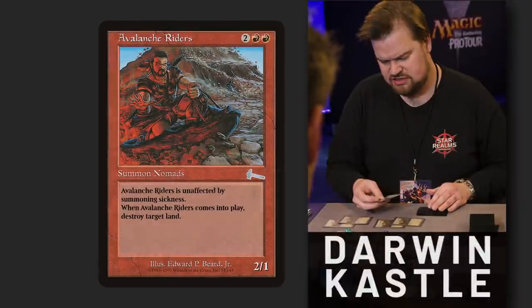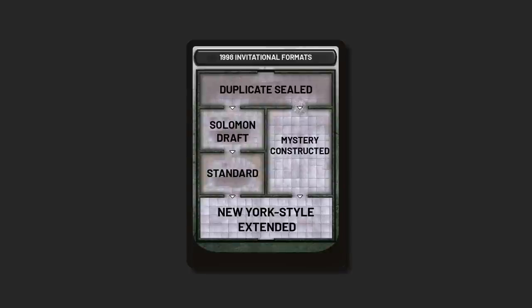To earn the privilege of seeing his design and likeness in print, Darwin Castle had to win an Invitational that consisted of five formats: Duplicate Sealed, Solomon Draft, Standard, New York Style Extended, and Mystery Constructed. There's lots of weird stuff to unpack here, so let's dive in.